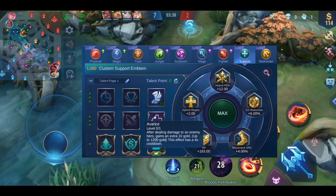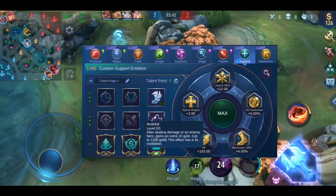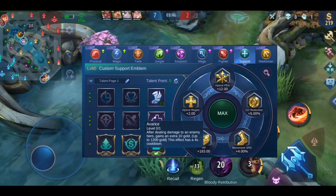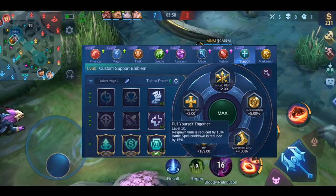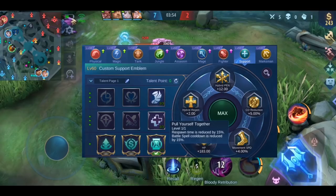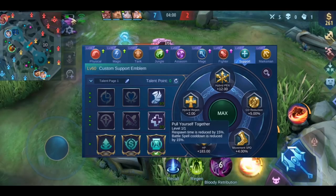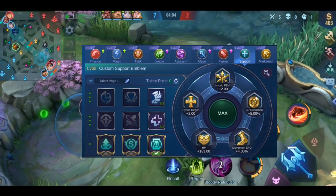The talent Avarice you can use on heroes who are not able to use the magic emblem's Mystery Shop, but are able to poke the enemy non-stop — Uranus, for example. Pull Yourself Together you can use when you want to shorten the cooldown of your spell, for example to use Flicker much more often for engages or escapes, or to use Flameshot more often. This is a great talent for heroes who benefit greatly from their spells.